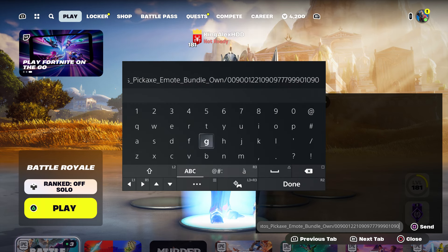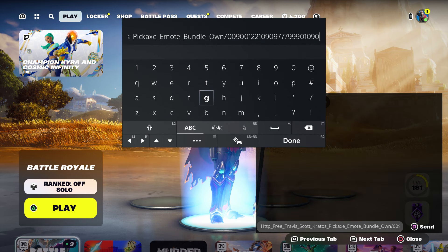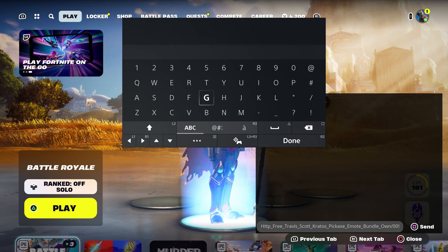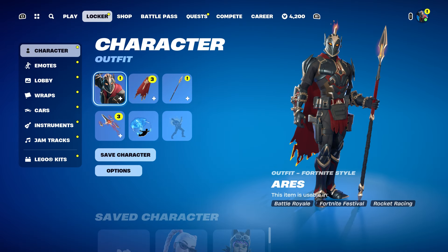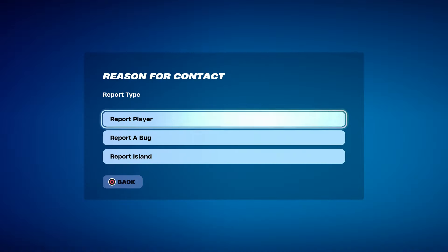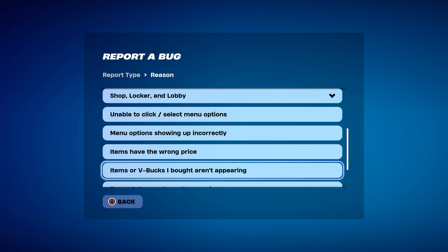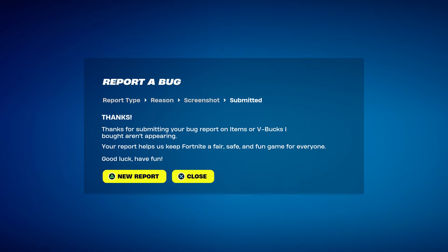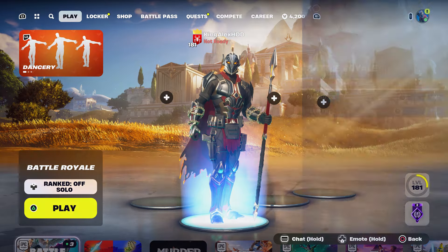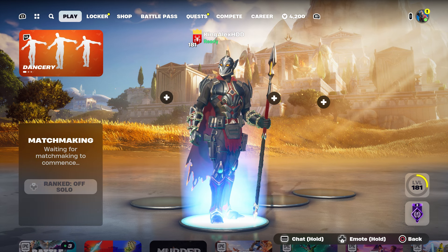Then type in the code: dash 009001221090977990109-0. Press done and then send it to your account. Once you send it, come back over here and take it out — that simple. Once you take it out, press done, back out, then hover to your locker. Press the pause menu, go to Reporting, Report a Bug, go to Item Shop or Locker Lobby, select 'Item or V-Bucks bought aren't appearing.' Click continue, click accept, then click close, and start up a Battle Royale.